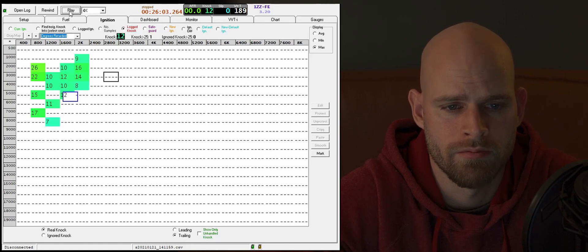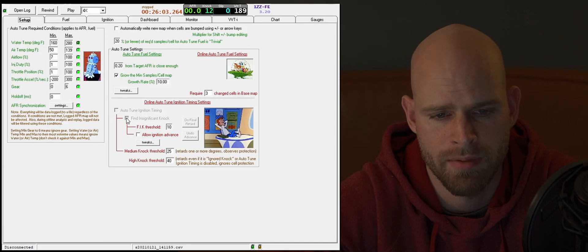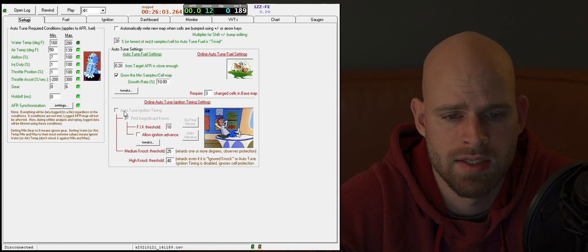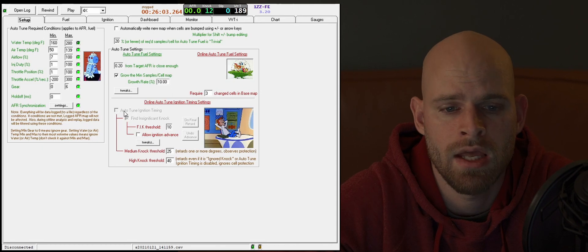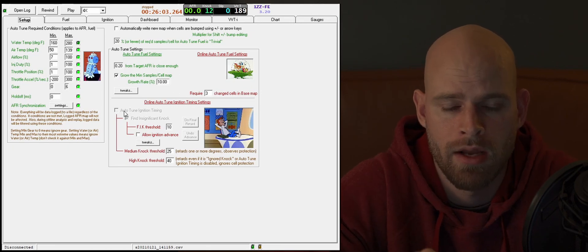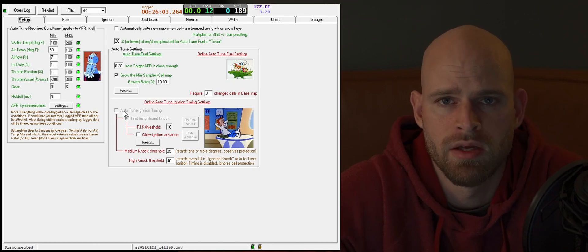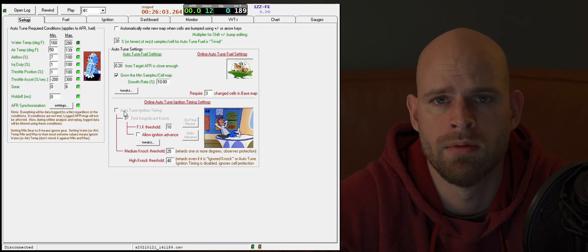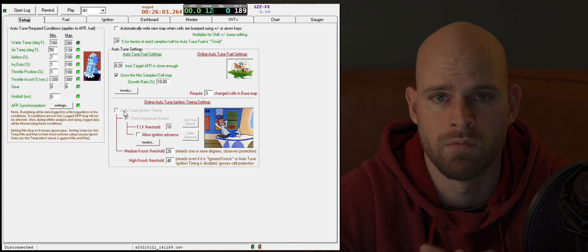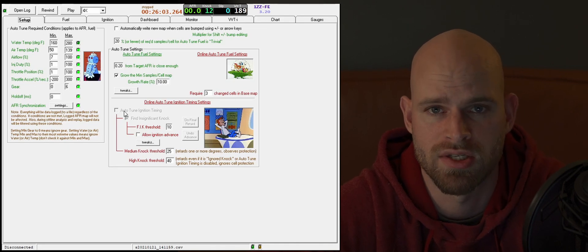Just like tuning the air-fuel ratio and fuel trims, we need to enable it. On the setup tab at the bottom, we have the online auto-tune ignition timing section with a few checkboxes. First, there's a box that says 'auto-tune ignition timing' — hitting that will enable auto-tuning of the ignition timing. But right off the bat, all it will do is retard timing; it will not perform any ignition advance at all. Before you even enable it, you want to make sure you set the medium and high knock thresholds. If you don't, and you have a noisy engine that makes a lot of what would be considered knock even though it's false knock, it may start retarding your ignition timing all over the place.